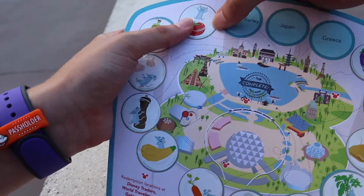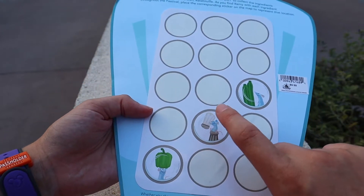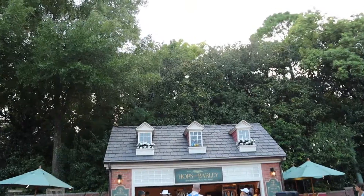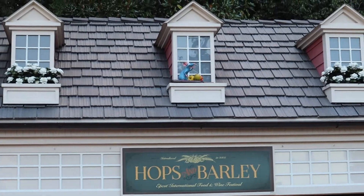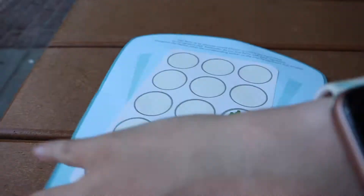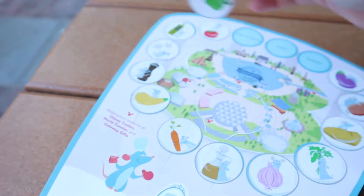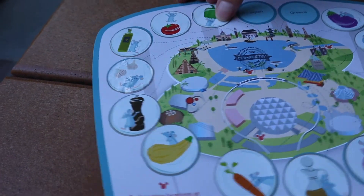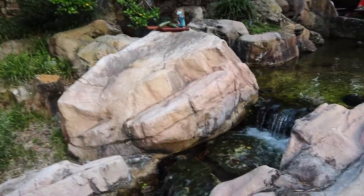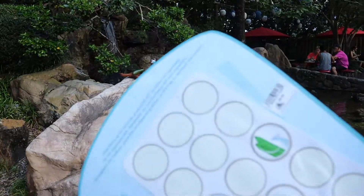And we got three more to go, but this has been super fun. We got these last three — we got zucchini, we got pepper, and we have salt. So we're now in America at Hops and Barley, and on top is Remy with the peppers. So that is our next sticker. We got Remy with our peppers, so we're going to flip over and peel off our pepper sticker. We got our pepper sticker and we're going to add it to Hops and Barley. And then we're down to our final two. In Japan, Remy has some zucchini. He's up by the quick service restaurant in Japan, but he's got his zucchini, and we're going to add that as our second to last one on our map.